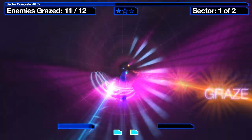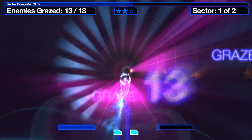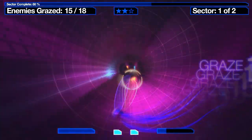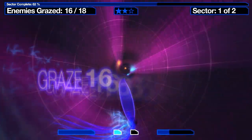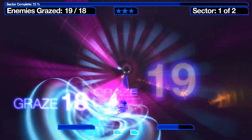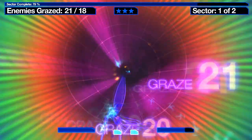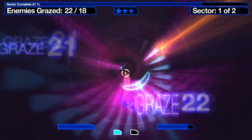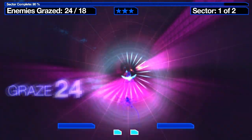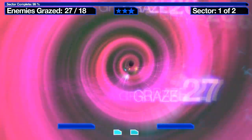What they introduce here is the graze mechanic. What you want to do is not hit enemies, but you are rewarded for coming close to them. When I hook one, a circle kind of emanates out from it — if we pass through that circle, it fills up our lance meter, which you can see at the bottom center. By grazing enemies and filling up the lance meter, that allows us to do a special move that we'll see on the next level.